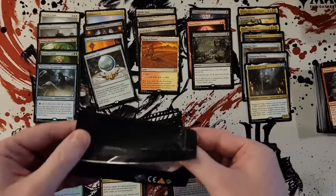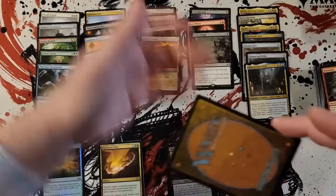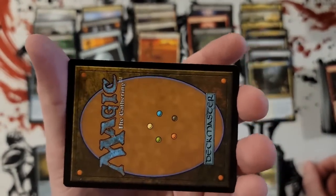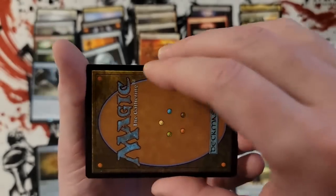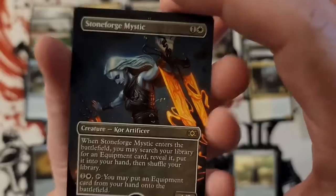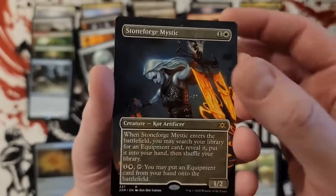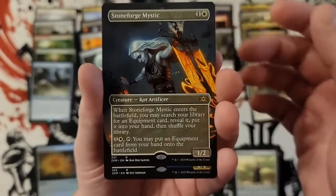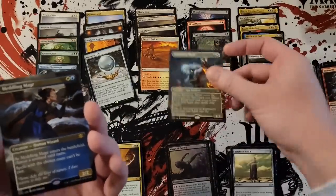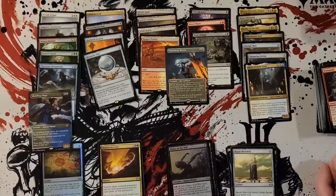Opening the box topper super gently. You can get two mythic box toppers — it's been discussed and shown, but it's very rare. The top one is usually the rare. Stoneforge Mystic — well, that is the best rare you can get, and that immediately helps make this box. And we got another rare — is that Meddling Mage? It is Meddling Mage! Stoneforge Mystic — I mean, that's a really strong hit, stronger than most of the mythics actually.